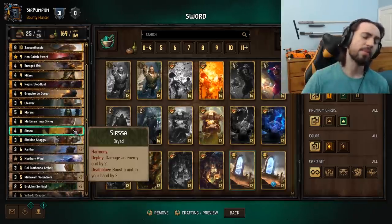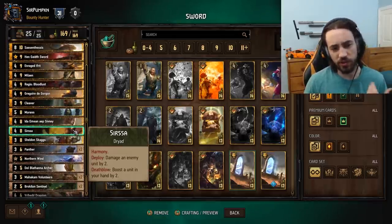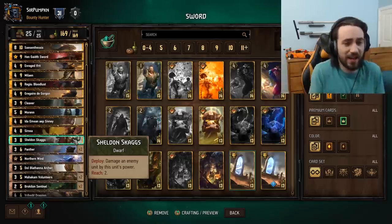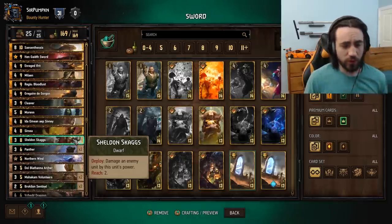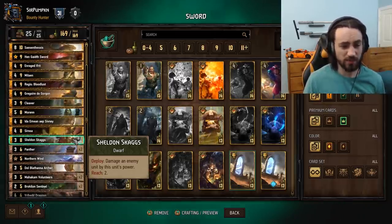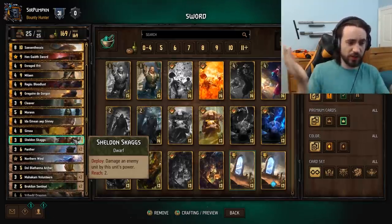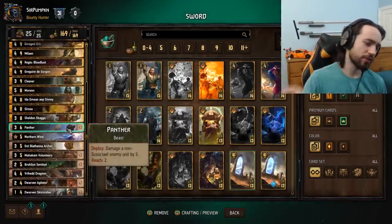Sersa is another phenomenal new Scoia'tael card. The harmony is just extra — the main value is the boost. It's good on Dragon if you don't have Skaggs; otherwise throw the boost on Skaggs. Skaggs is the best Scoia'tael finisher in the game right now because it can go crazy high. You have Iflan, Sersa, and two Agitators — you could just win the game with this card. You can get something like 7, 13, 26 value off of it. A 26-point play on a gold is pretty decent, especially contingent on your opponent having large units.